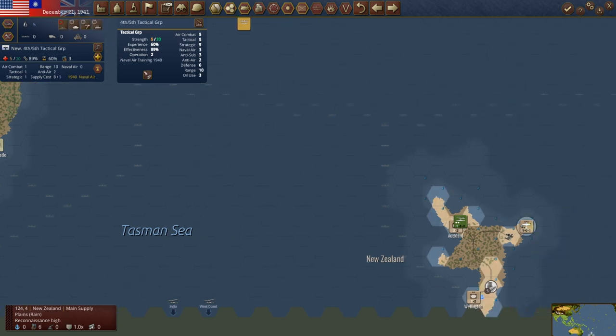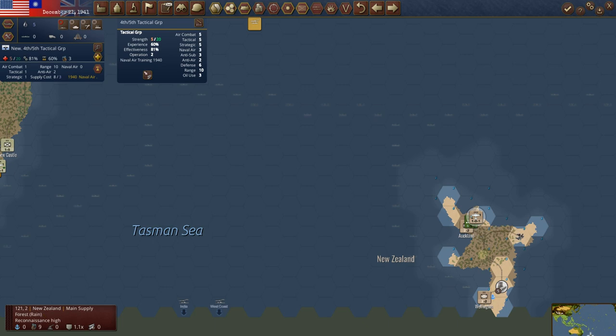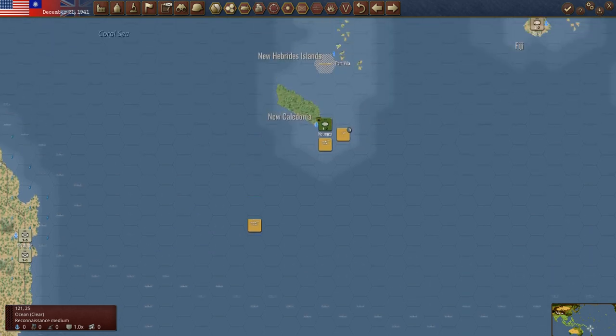We did get this air unit over here — the new 4th and 5th tactical group. We'll put this in at Auckland. We don't want to keep using up that much oil, but we've got to get the Brits settled out here. These guys are just going to sit. We will be trying to build some more units before March, because ultimately you just can't lose New Zealand.